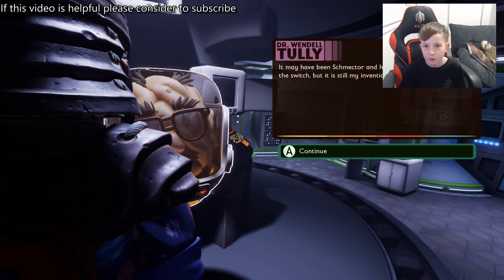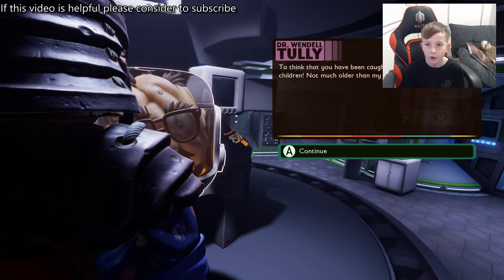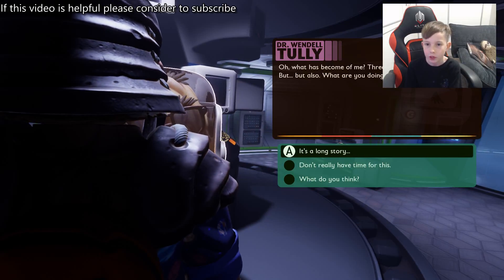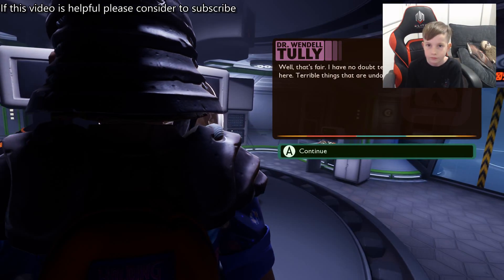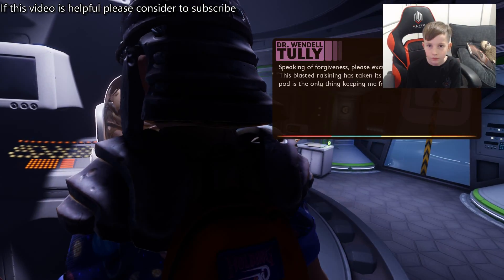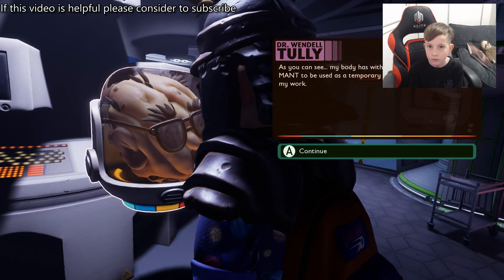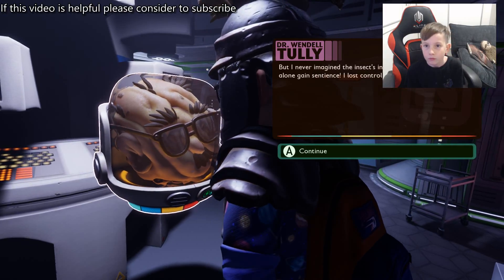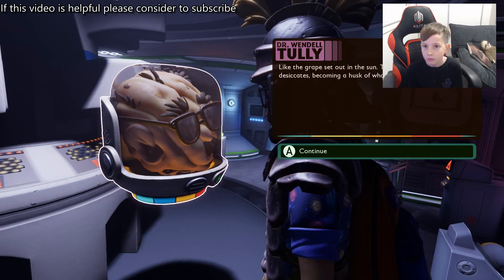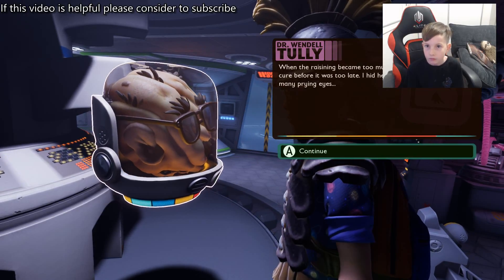Most of it is just telling you about the storyline so most of it isn't really important, but if you still want to read it you can. Make sure to pause in between each one if you need to. He says he never meant to hurt anyone, is speaking of forgiveness, and notes that his body has been changed. He never imagined what the insects would do. His greatest successes are like grapes set out in the sun — what was a raisin became almonds.